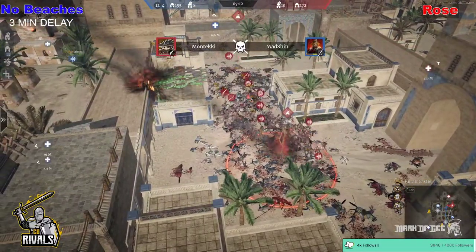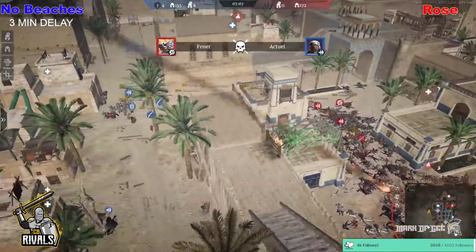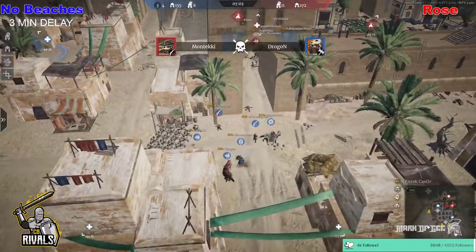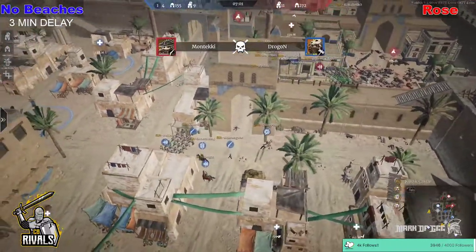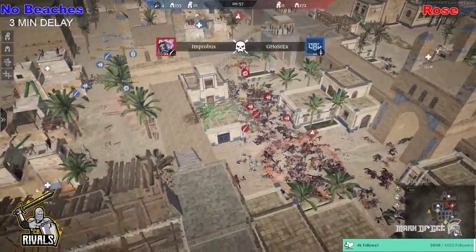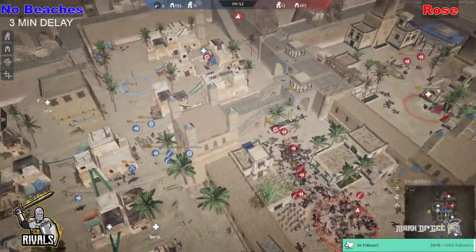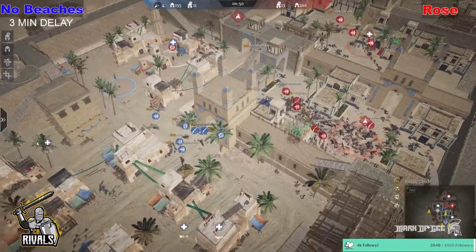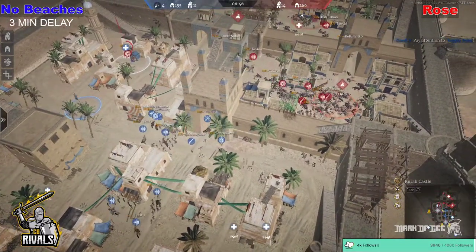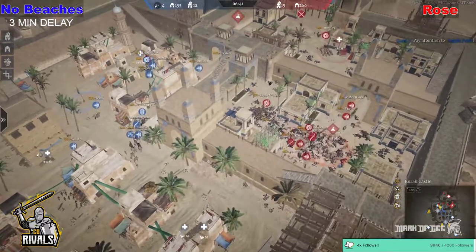As that Treb comes in, it might deal some decent damage to the units moving in — it is just serfs managing to take the damage. But Rose are starting to make their way through the home point. Living heroes on the defense versus 8 on the attack — make that 9 as one spawns back in. Ghostex was the last one to fall there. With unit superiority, the unit advantage is in favor of Rose. Curric Castle is proving very difficult to attack.